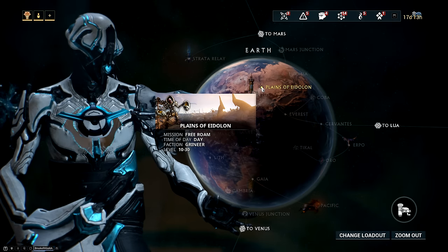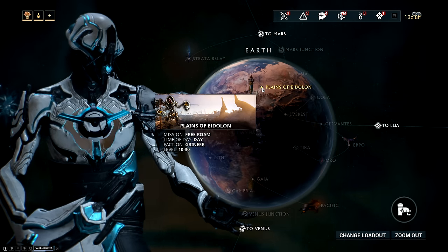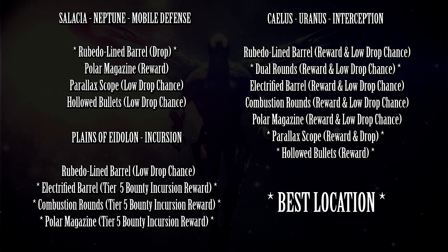The best way to show you where you get different mods is to use my own nodes that I created for this video. Here we have the three different missions — Salacia, Plains of Eidolon, and Kylus — and you can see what kind of mods from the basic build they drop. You can also see that they overlap quite a bit.